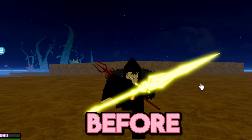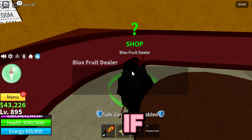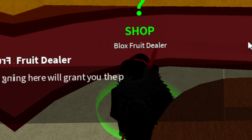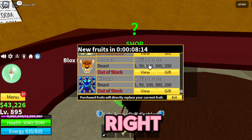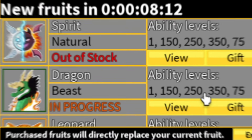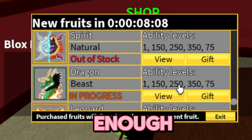How to get the Dragon Fruit for free before the rework comes out. Go to the Blox Fruits dealer and press continue — Dragon Fruit is right there. The first way is to buy it. It says 'in progress' but soon enough you'll be able to buy it, and it's going to be very good.